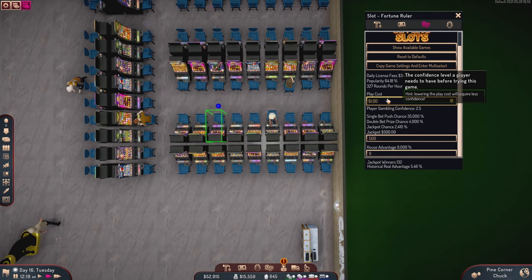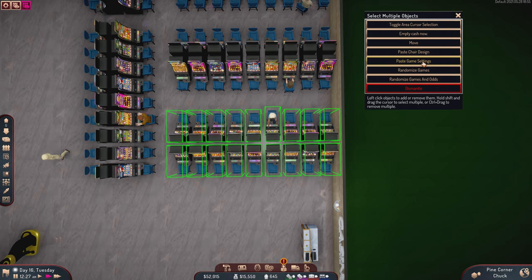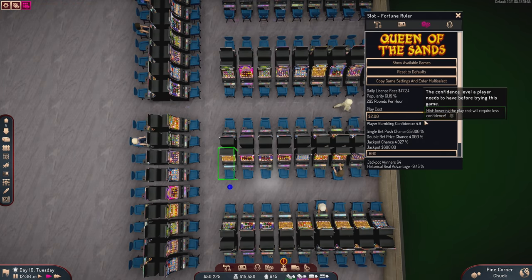I'm going to finalize this, copy it to all the other machines, paste it in, and randomize the games. Next row — these are the two-dollar games.